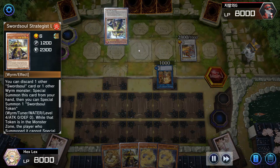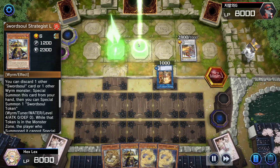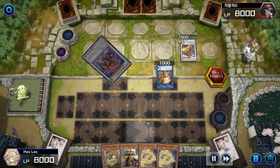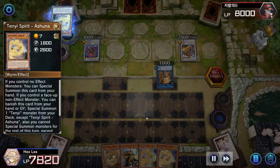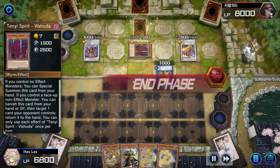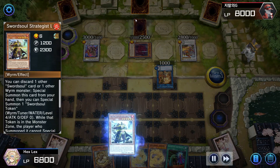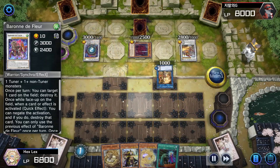Opponent's doing pretty standard turn one stuff. The Longyuan should have come out in defense mode arguably, but it doesn't really matter in this scenario. Our opponent ends on Qixiao plus Baron — pretty standard turn one. They also get to summon Vashuda and drop a back row, which I'm going to play assuming is Blackout so I can play around it optimally.